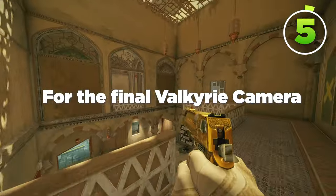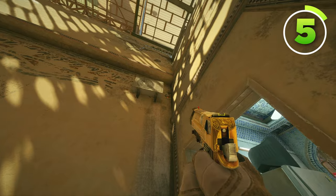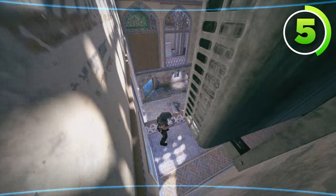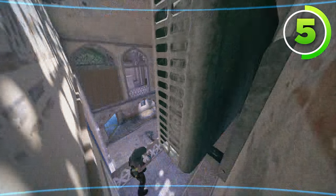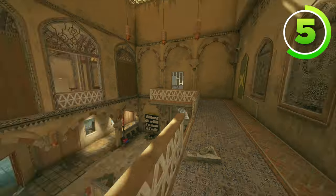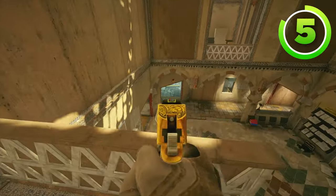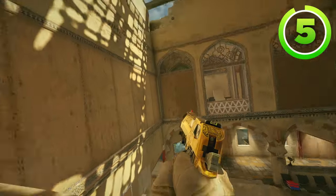For the final Valkyrie camera on Border, make your way to top east balcony. Throw your Valkyrie camera on the right side of this AC vent right here, then get on your Valkyrie camera. Now you can see all of the top square hallway and bottom square. So if you're playing inside of Bathroom and Tellers, this is a great camera to watch these windows, this double door, and the passport double door, as well as anybody in square.